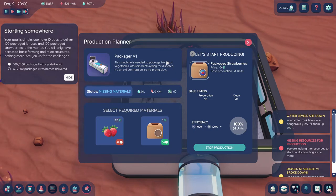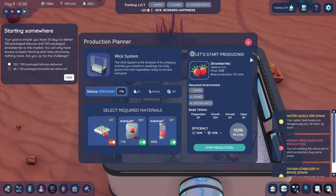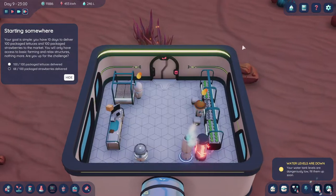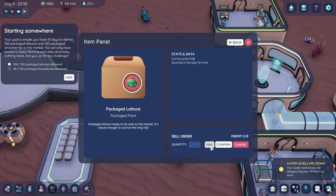We need one more batch — are these done yet? 76%... 77%, come on. It's going to be so tight if we're going to be ready to harvest. We don't have any more, right? We have more lettuce, which is a really steady flow.